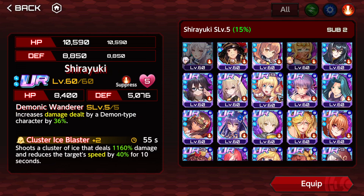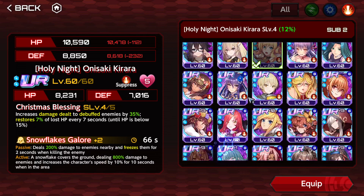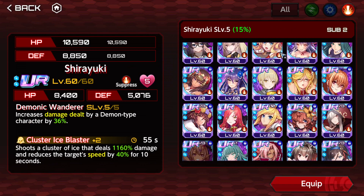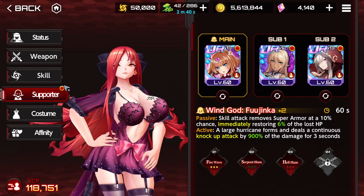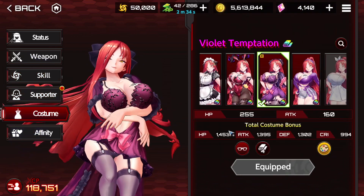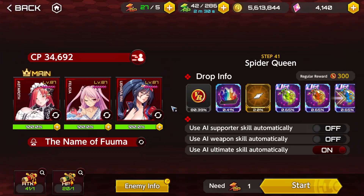Which one do I want? It's 1% more with Shirayuki, but I think I'm going to go with her. So basically, that's what we're going to be using today — our red Asteroid.